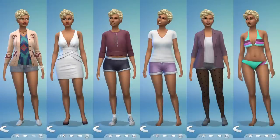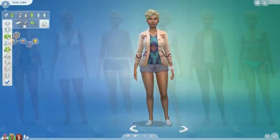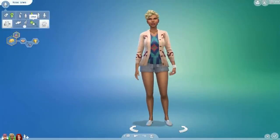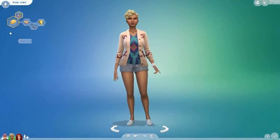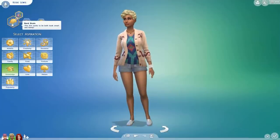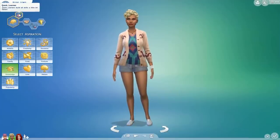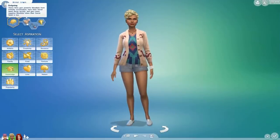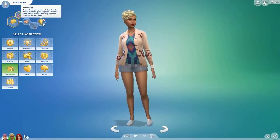This next sim is Rosie Lewis, and she's going to be solving mysteries as a detective. I really like her hair and her clothes — I think she turned out so beautiful, definitely one of my new favorite sims. I gave her the feminine walk. Her aspiration is Nerd Brain; this sim wants to be both book smart and handy, giving her the bonus trait Quick Learner. Quick learners build all skills a little bit faster. Her other traits are Outgoing, Neat, and Ambitious.